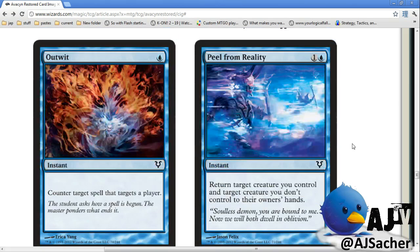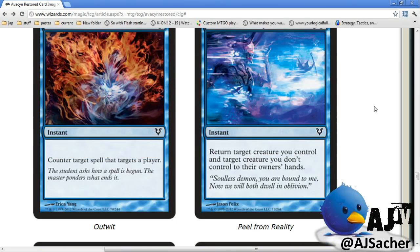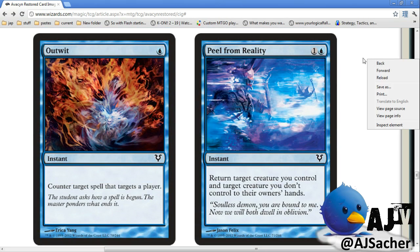Outwit — counter target spell that targets a player. It's a card that should probably exist. I'd rather have Confound, but Outwit is what it is. Potential sideboard card I guess.